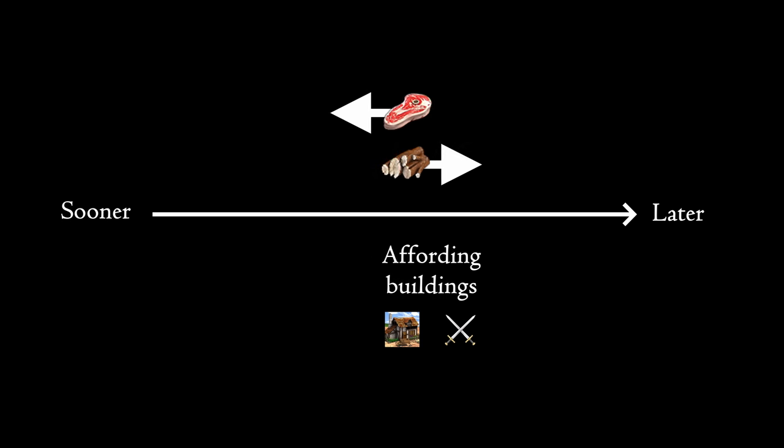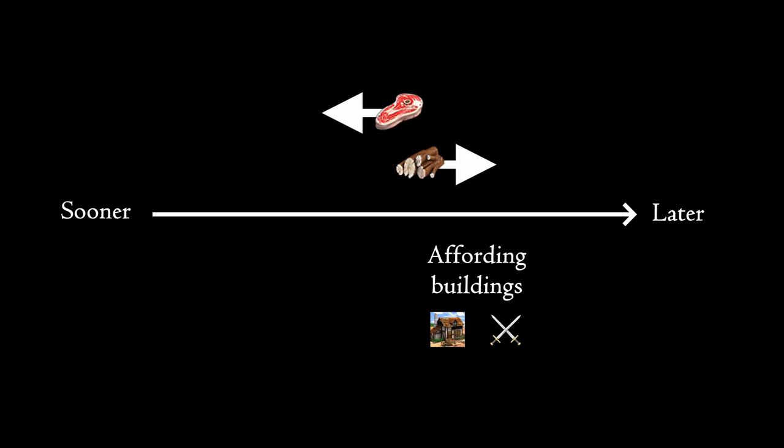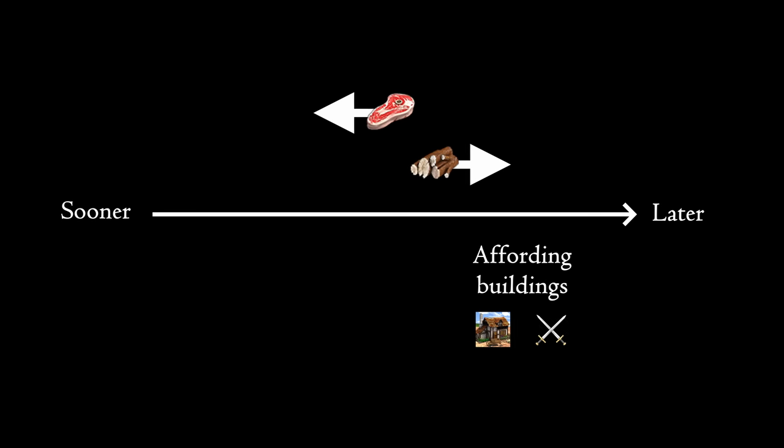If the standard build order is six on sheep, then three on wood, and if you deviate from this, then you'll have to make some adaptations as you go so you can afford things.